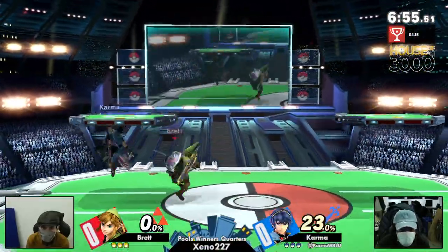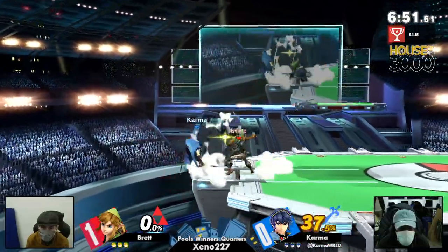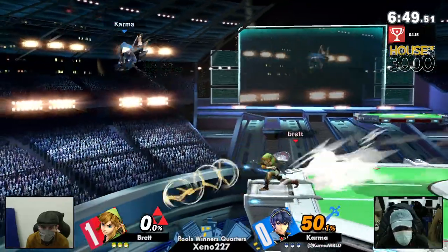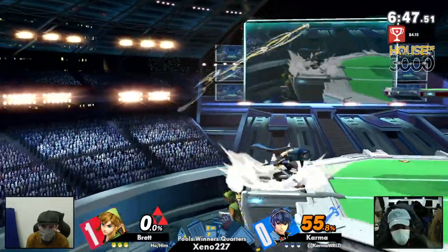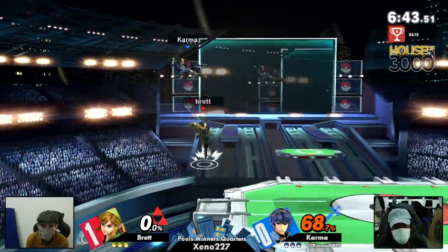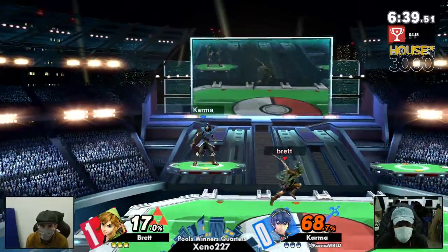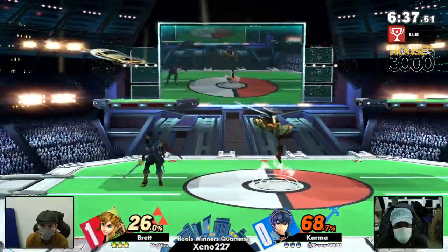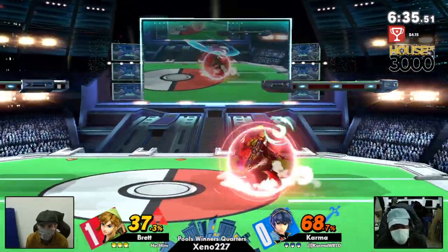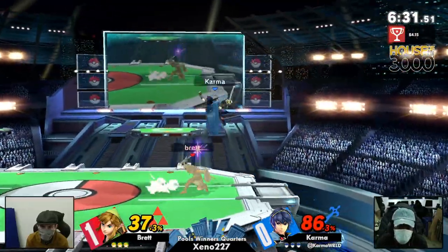Every single time I think Karma is leading with all these movements, Brett always breaks that momentum and then suddenly gets the kill — it's such a shocker, maybe with a projectile hitting him or an up-B, stuff like that. Brett is really breaking the momentum of Marth. And now speaking of momentum, Karma is already racking up 68 damage just being pushed to the ledge. Brett is right here, center stage — it's where he's comfortable, he just wins the interaction.